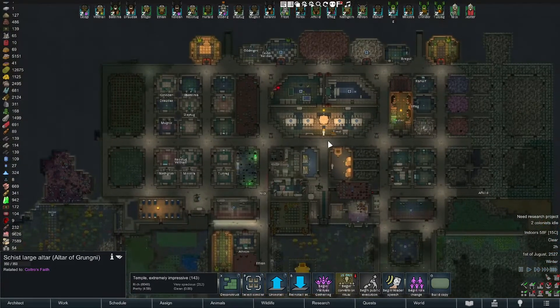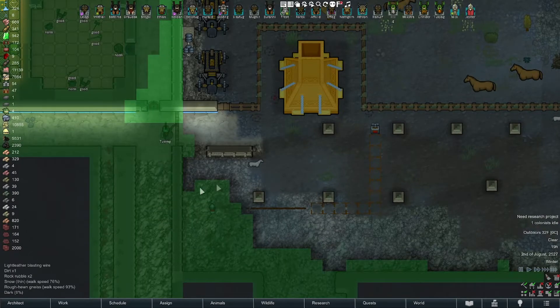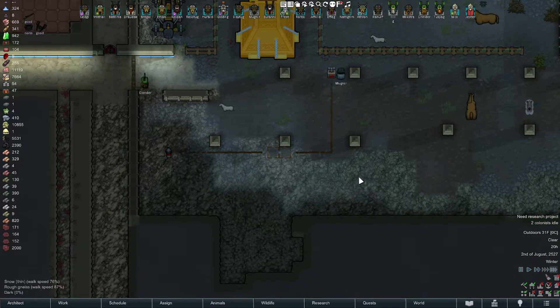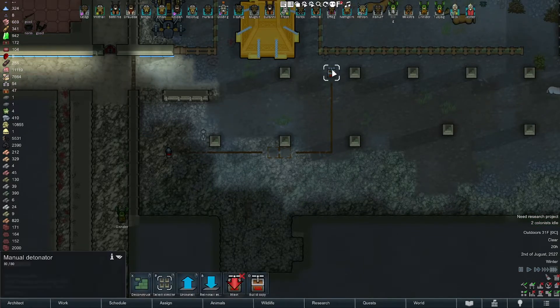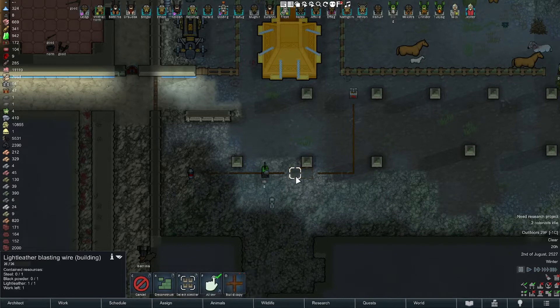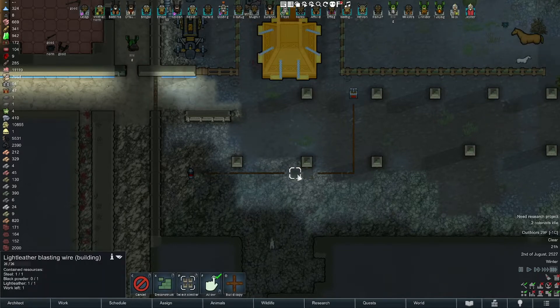It's 2 AM. Decided to mess around with the blasting stuff a bit to get rid of the overhead mountain in this little area — I think it'll be fun if they ever get it done. I'm gonna try not to force it, just make sure it happens naturally. This stuff takes steel, black powder, and some form of cloth to construct.